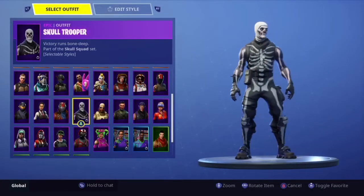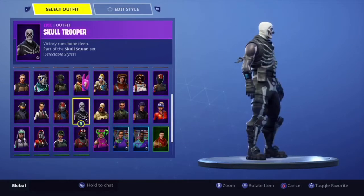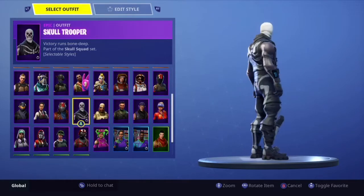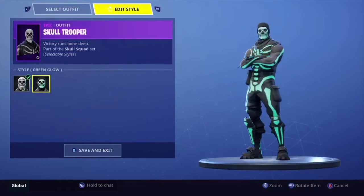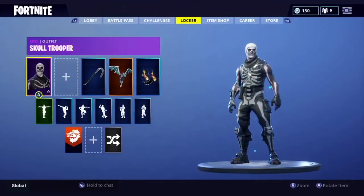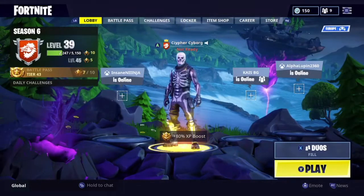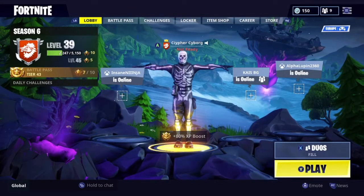So number 10 is my recent addition to my Fortnite collection — it is the Skull Trooper. Obviously this was recently released for the second time; it's been out for 3 days now in the shop, so a lot of people are getting this skin, which is annoying to OGs. We do get the green glow and they get the purple glow, so we can spot who had it the first time around. But I do like the skin, but not as much as some other skins on this list.